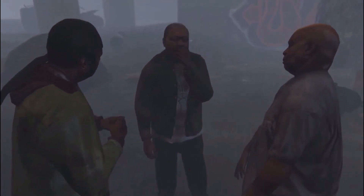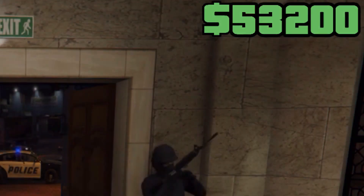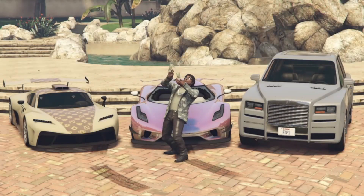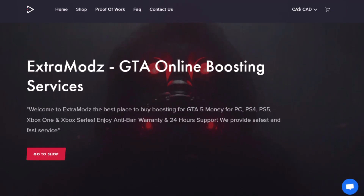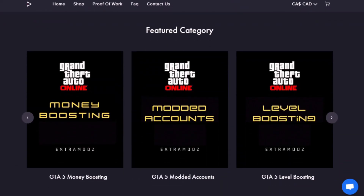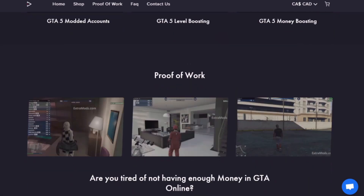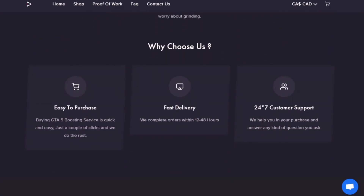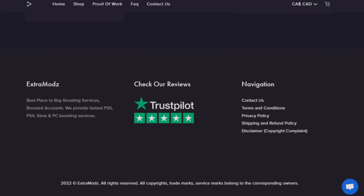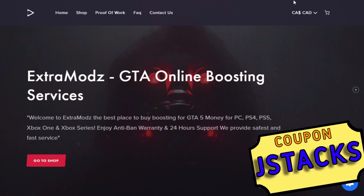Are you tired of being broke in GTA Online, having to do heists all day but still having less than 10 mil? Check out EXTRA MODS in the description, where you can get money boosting, level boosting, and modded accounts for all consoles and PC. They have 24/7 customer support and great reviews. Use coupon code JSTAX for 5% off.